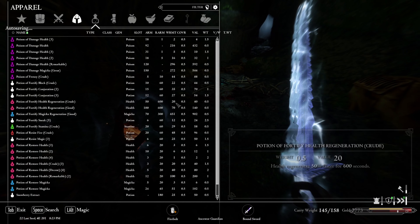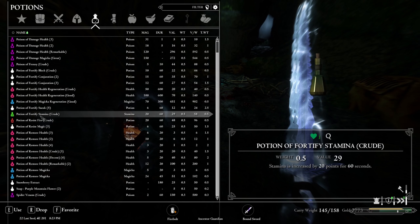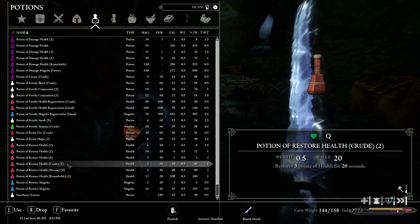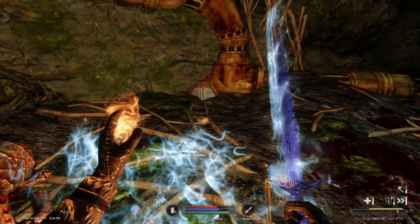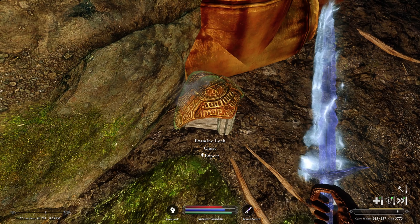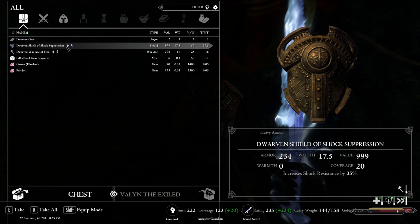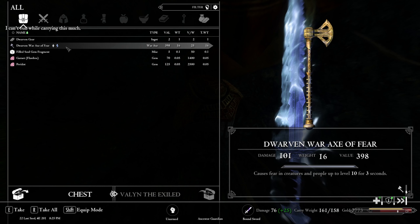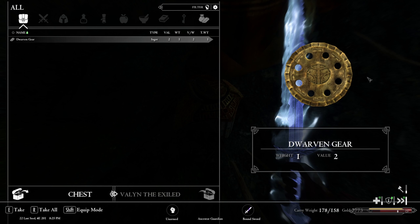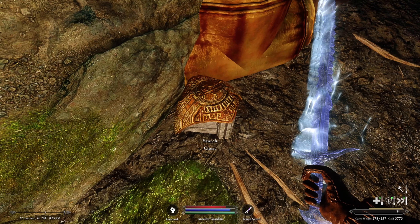We top off our health. There's an expert-level chest — we use a scroll of knock rank two to open it. Inside: an amethyst, a dwarven shield of shock suppression, a dwarven war axe of fear, a filled soul gem fragment, a flawless garnet, and a peridot. The dwarven gear isn't really worth much beyond selling or smelting into ingots, and Valen isn't much of a smith.